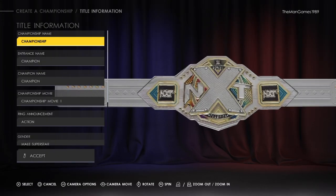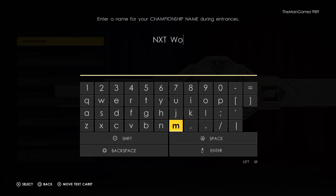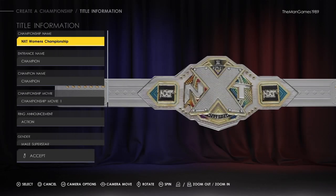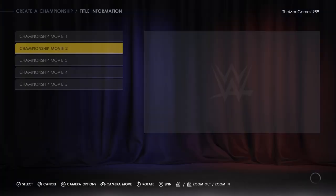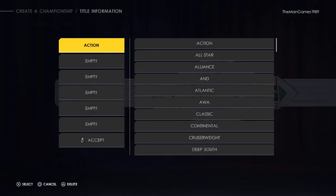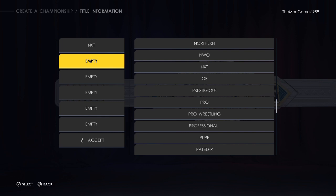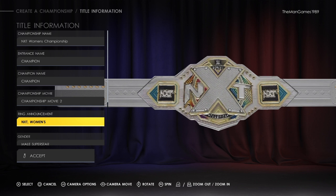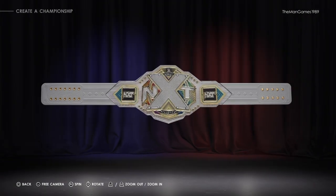Then we want to go to title information again. We'll click on NXT, and do the same for the other fields — change that to number two like we did for the first one. For the ring announcement we'll go back to NXT, and there should be women's there, so it'll automatically say championship again. Set gender to female, it's a singles match, not cruiserweight. Click accept. And there is the NXT women's championship as well.